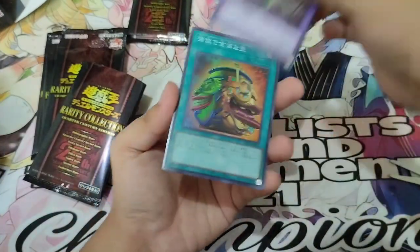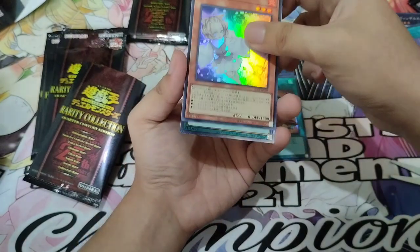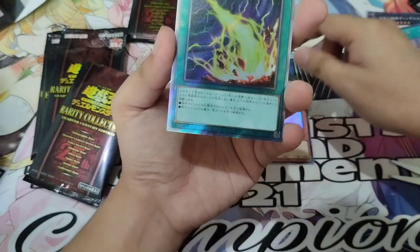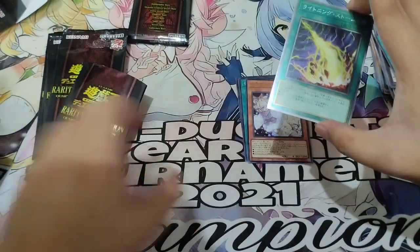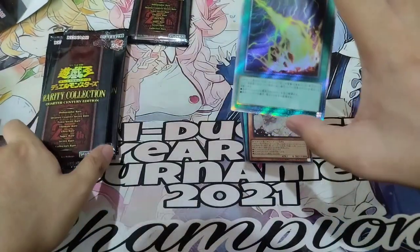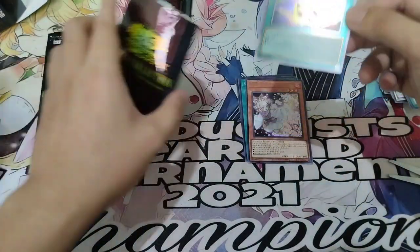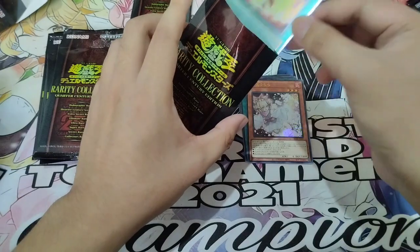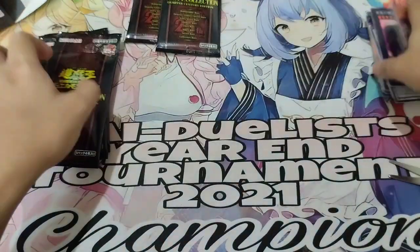Pack 10: Predaplant Dragostapelia, Pot of Extravagance, Ash Blossom UR, and Lightning Storm. Very nice — I guess this is the Extra Secret Rare. Lightning Storm Extra Secret Rare! Quite good. So far we have a lot of staples and good cards.